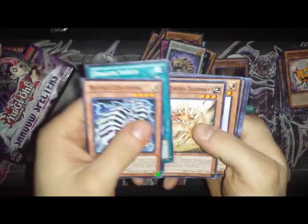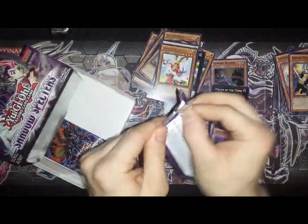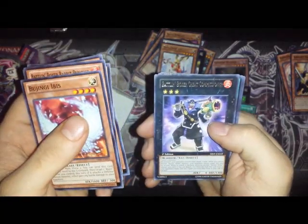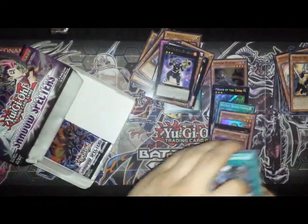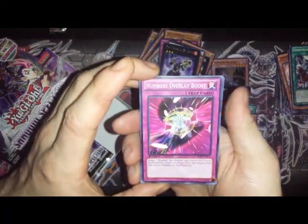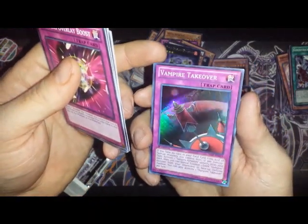Centipede, Vivid Night. Ibis, Battle and Boxer Cheat Commissioner, Ghost Trick Mansion. Two more packs, and one more foil because I say so. Numbers Overlay Boost, Mega Phantom Beast Cal Griffin, and — Vampire Takeover super rare! One more because I say so.